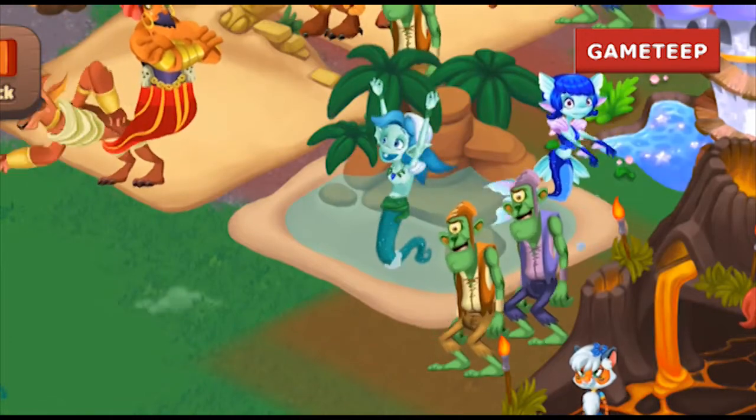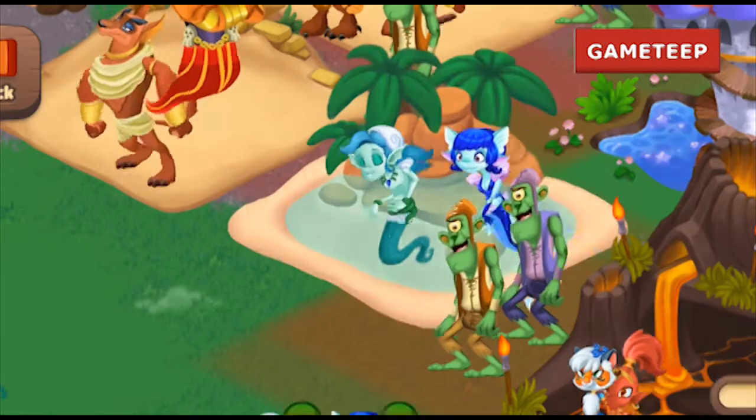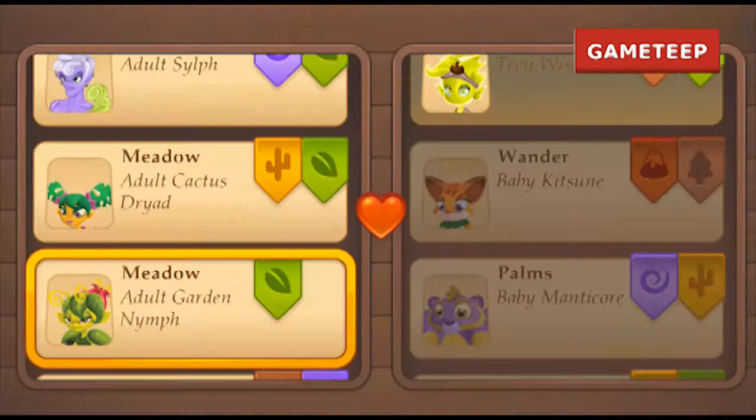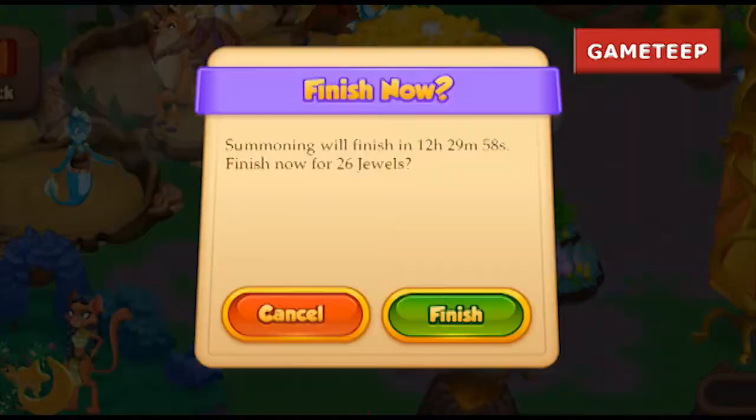What you need to use is the Garden Nym and the Mermaid creature. You're looking for a 12 hours and 30 minutes summoning process, and it should take another 12 hours and 30 minutes for the egg to hatch.